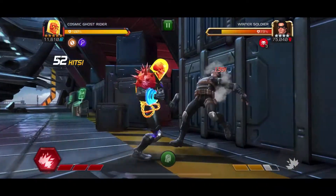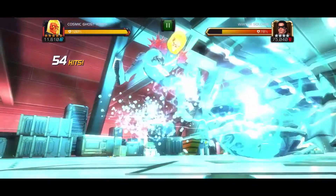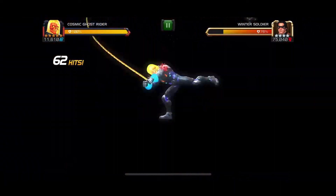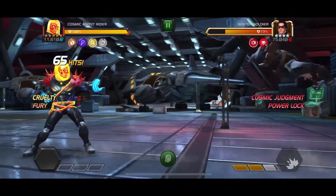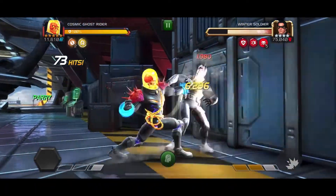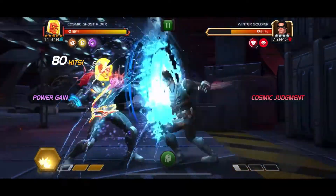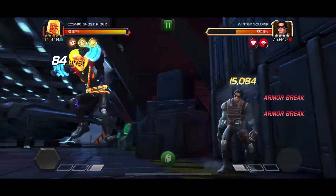You can see where his debuffs are — he has three judgments. If you're familiar with Ghost Rider, they're called judgments; for Cosmic Ghost Rider, they're called Cosmic Judgments. The way you get them is: ending a combo with a light, ending a combo with a medium, using a special attack, using a heavy attack, getting a precision buff, or dexing something. Now all my Cosmic Judgments were converted to armor breaks, so I have to restart from the beginning.